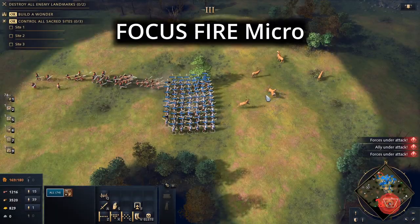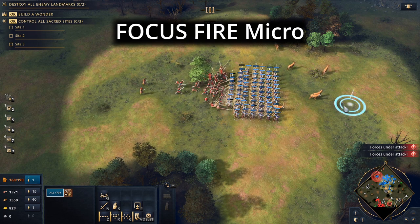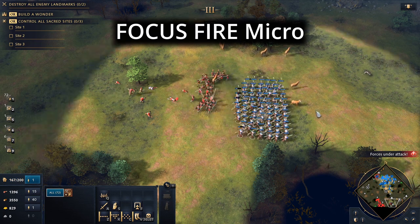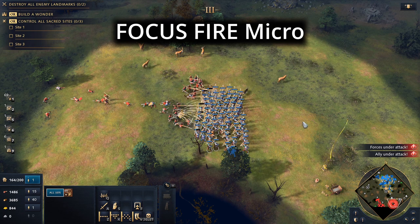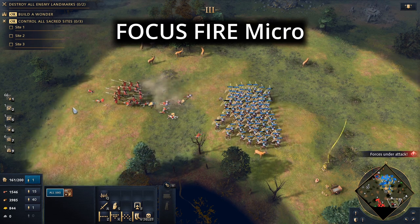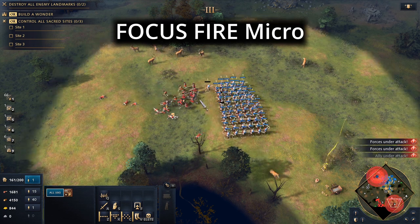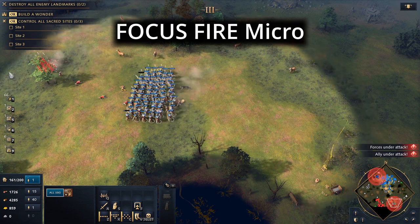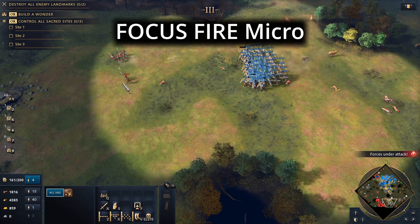The next type of micro I want to talk about is focus fire micro. This type of micro involves shooting a single enemy unit to thin out your opponent's numbers quickly, which can be useful to get a numbers advantage early. However, the main problem with focus fire is that you tend to overkill units. This means your army will shoot more arrows than would normally have been required to kill that one unit. Another problem is that it can sometimes be difficult to select a particular unit to shoot, and misclicking can cause you to lose out on potential damage. There is definitely a role for focus fire though, so don't rule it out.